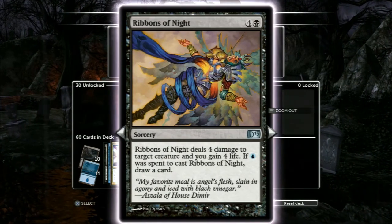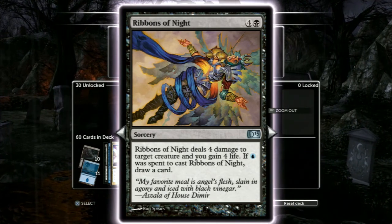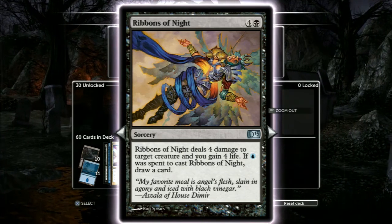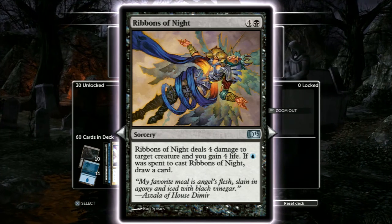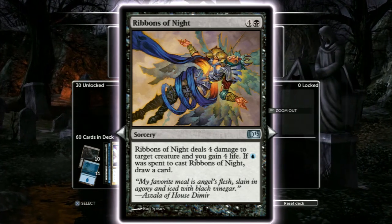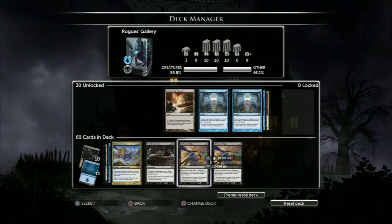Reaper of Night — that's removal. It can't even say 'destroy target creature' — no, it just deals four damage. So you gotta use it in tandem with weird blocks sometimes, but it's a removal spell and you draw a card. Both of them in there, and that is it.